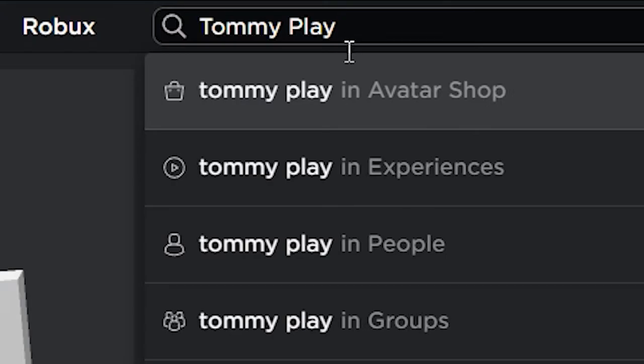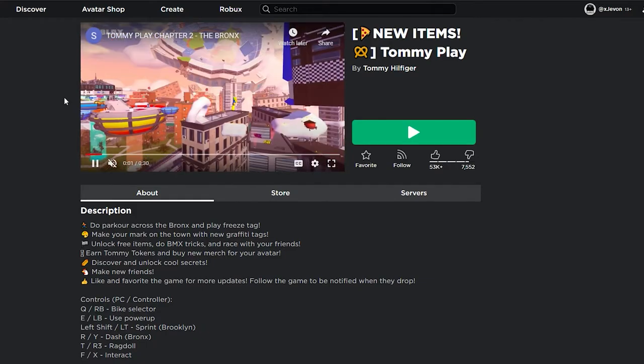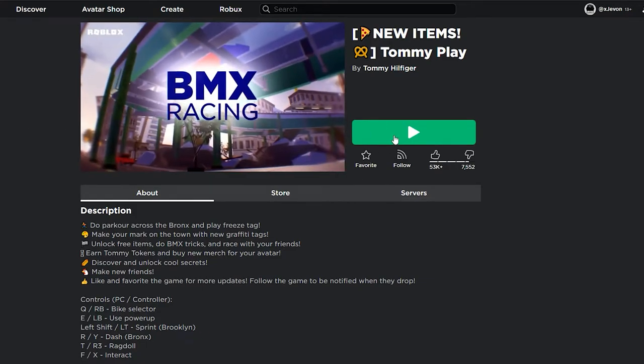Search 'Tommy Play' and go to Experiences — here it is, just click the first result. I'll leave the link in the description if you don't want to search it. Just come here and click Play.